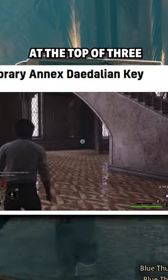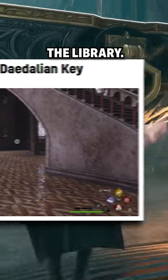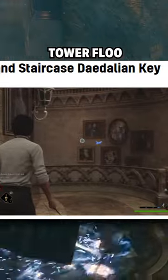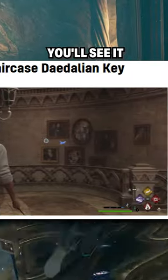The eleventh key is in the Central Hall at the top of three flights of stairs opposite the library. The twelfth key can be found near the top of the Grand Staircase — travel to the Grand Staircase Tower Floo and run down three flights of stairs. You'll see it flying around.